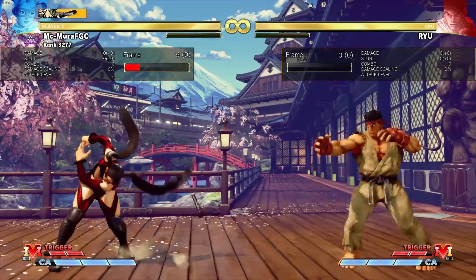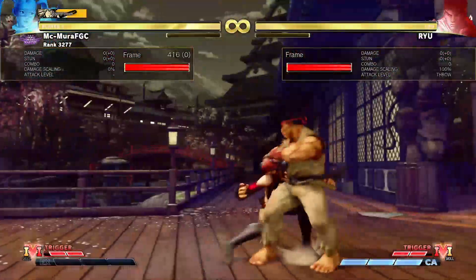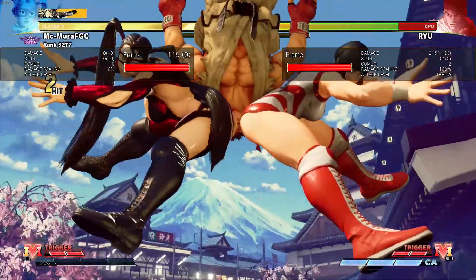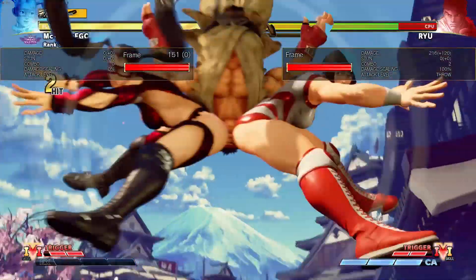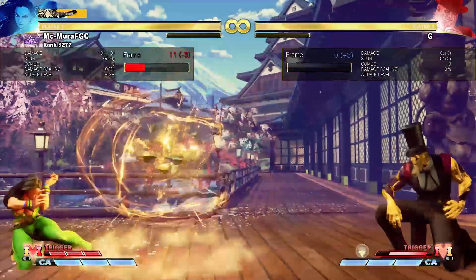If we start including skill buffs with a V-Trigger mic buff, Mika will actually have the most damaging critical art in Street Fighter 5, clocking in at around 430, which is honestly quite surprising but it is a realistic buff to achieve.